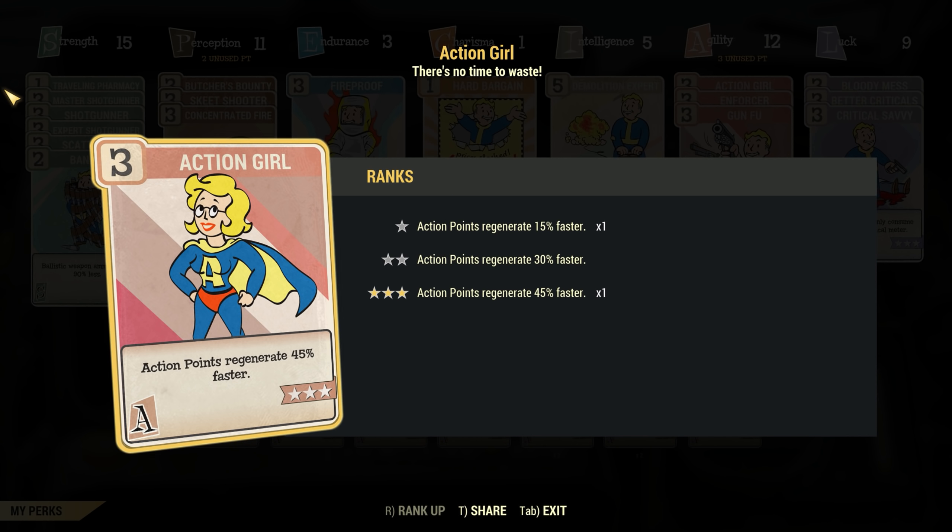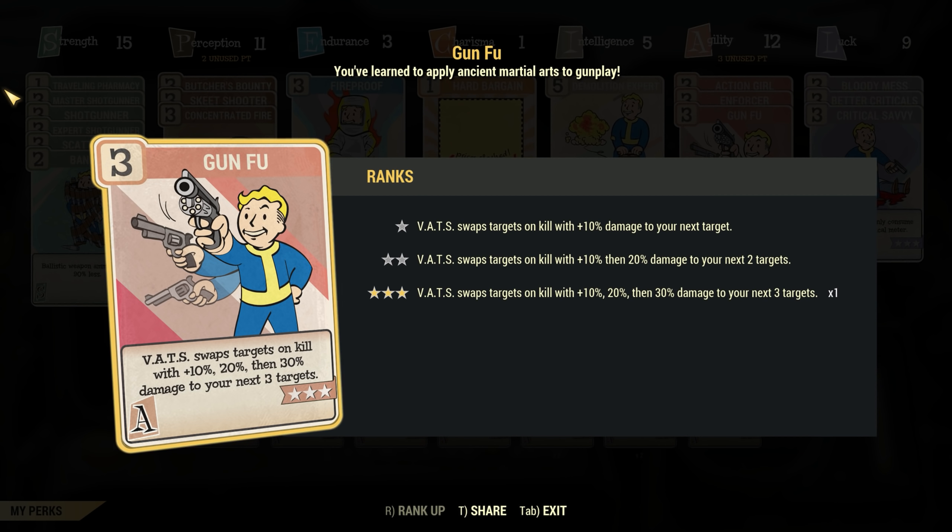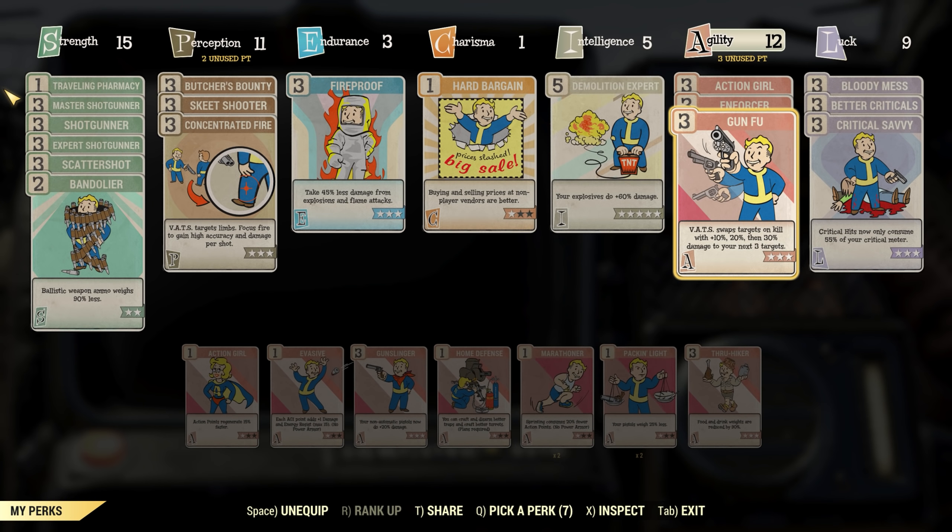Next we will need 9 points in agility in order to get the action girl/action boy perk at level 3, which will regenerate our action points 45% faster than normal. Then we want level 3 of enforcer — this is extremely critical to this build as enforcer rank 3 means each one of our shotgun pellets has a 15% chance to stagger an enemy and a 30% chance to cripple the limb, meaning shotguns can immobilize and freeze any enemy of any size very easily. Finally in agility we want gung-fu level 3, which means we can kill a target in VATS and our aim will automatically swap to the new enemy, doing more damage to each enemy after every automatic swap — potentially giving us an additional 30% more damage on our third enemy.